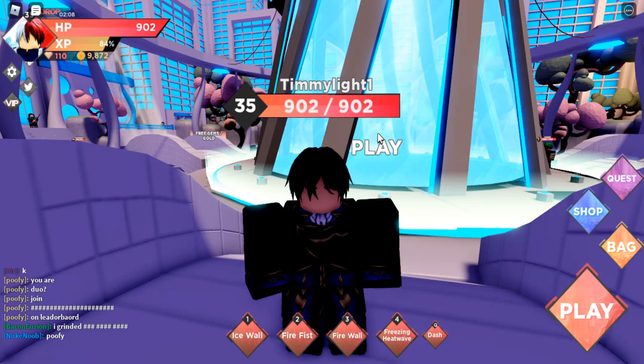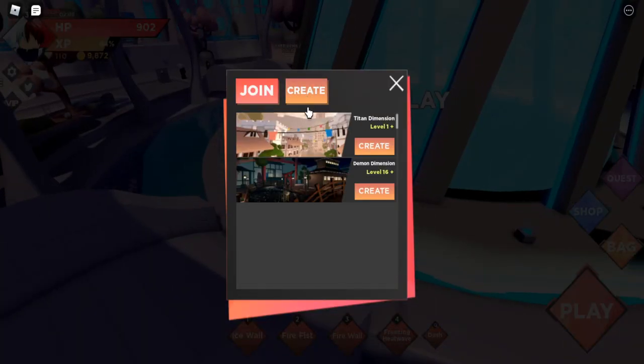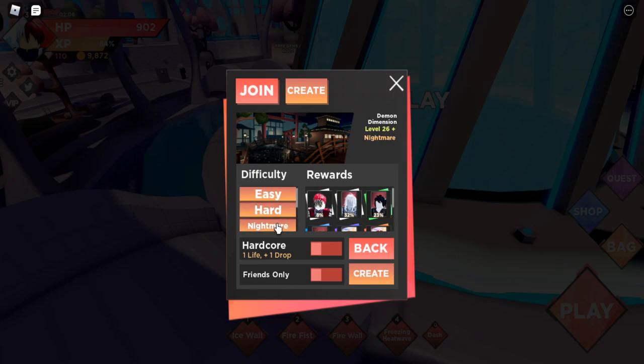You can stay away from an overpowered player and still get all the XP when they kill a boss. Just follow them and don't die — you can even go into hardcore mode and be fine. Also, the fewer players in a match, the less HP the boss will have. More players means harder bosses and longer runs, so it's probably best to keep the player count to a minimum.